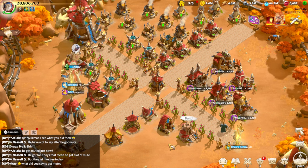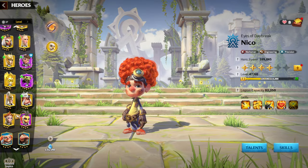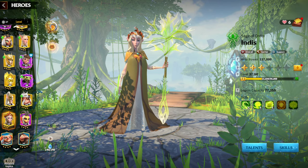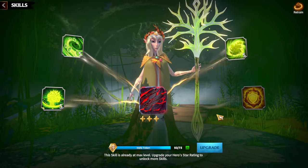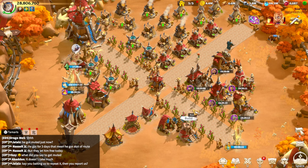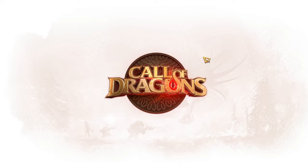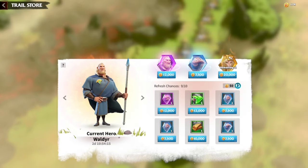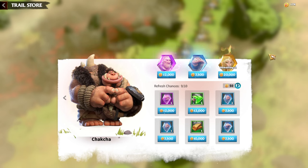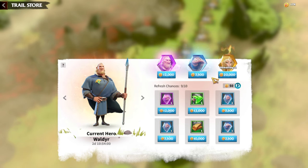Today we're going to talk about one of the most free-to-play friendly legendary heroes, which is Indies. Indies got popular when people were able to awaken her, because it's not easy — especially for free-to-play players — to awaken Indies. Dragon Trail rewards every 24 hours give you three legendary Indies tokens, making it really easy to progress through levels and awaken her. That's the only way to get Indies currently.